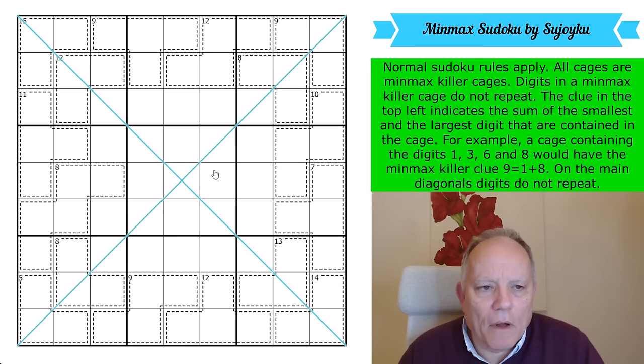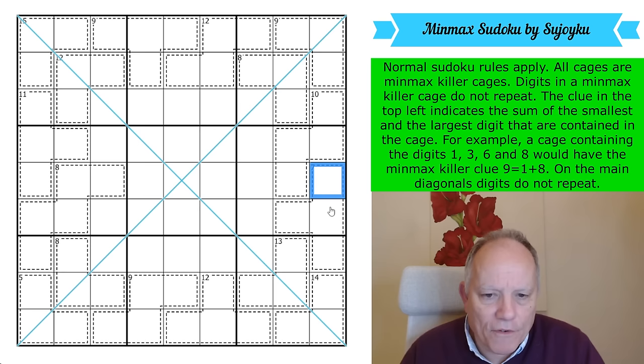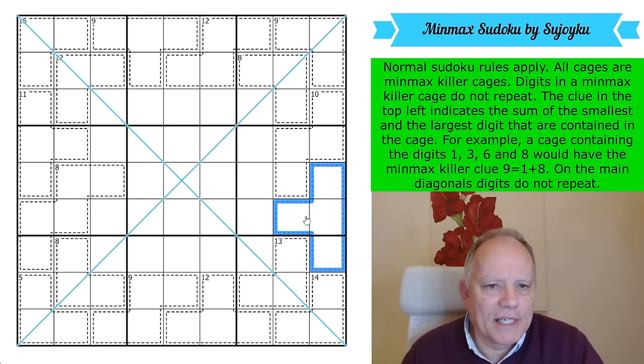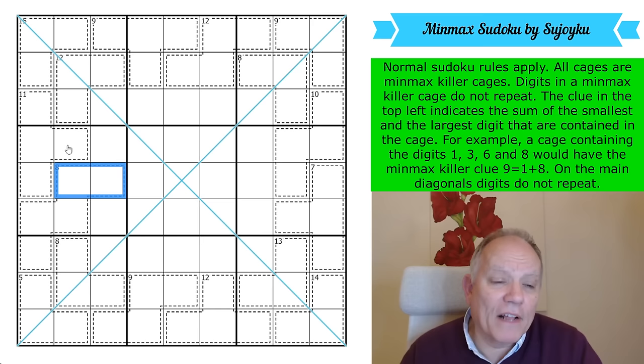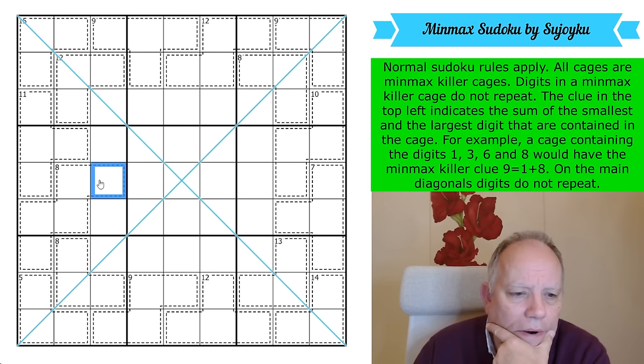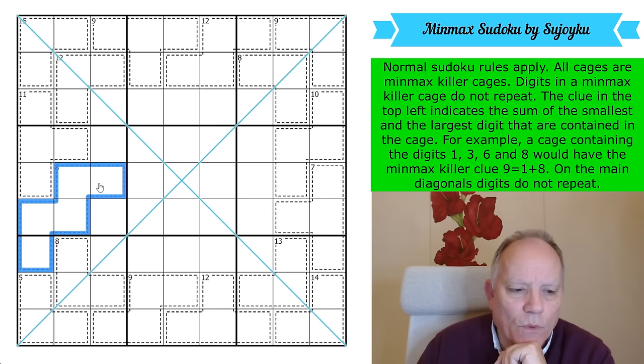Let's get cracking. We can't just look at an 8-cage and know there's a 1 in it this time. We've got a 7-cage here, but although that probably has a 1 and a 6, it could be made up of 2, 3, 4, 5 — you'd add the 2 and the 5 to get 7. I'd look at an 11-cage and think 1-2-3-5, but that's inappropriate this time. There's no 1 in the 11-cage because the smallest digit is going to be a 2 to add to the maximum possible largest digit of 8.